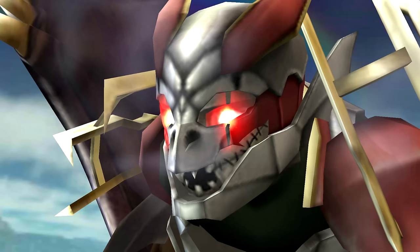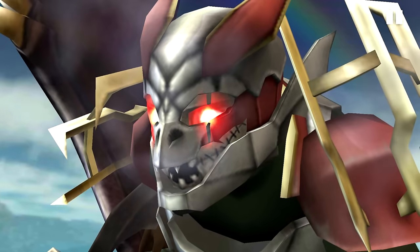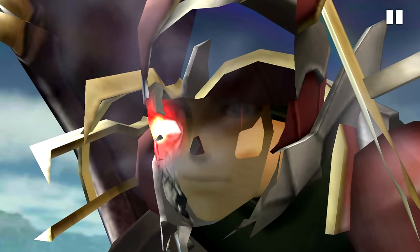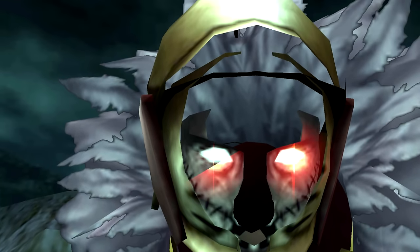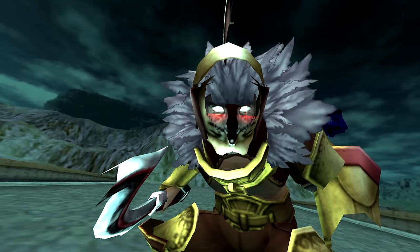And it gets absolutely foolish later in the game. This one right here has a helmet, and when you take the camera past the helmet you can see the Risen face. And then you take the camera past the Risen face and you can once again see a human face. Or this character has a completely covered up face with a helmet — take the camera inside and you can find another Risen face, but no human face.